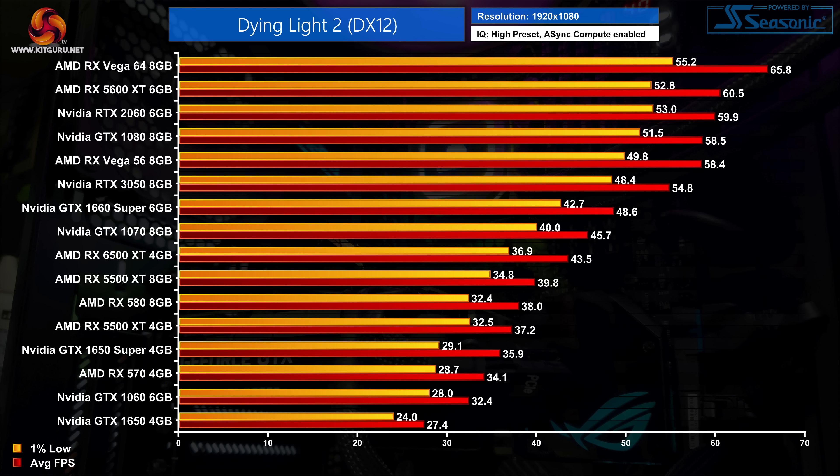Above that we get the RX 6500 XT, GTX 1070 and GTX 1660 Super, all delivering average frame rates in the mid-40fps region. The RTX 3050 is a class ahead delivering 55fps on average. Moving up the chart, Vega 56 is absolutely smashing the GTX 1070 and is even on par with the GTX 1080 — another case of AMD fine wine delivering decent performance for the Vega architecture.